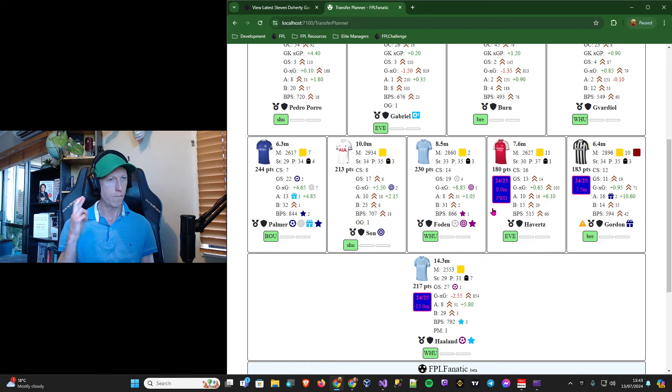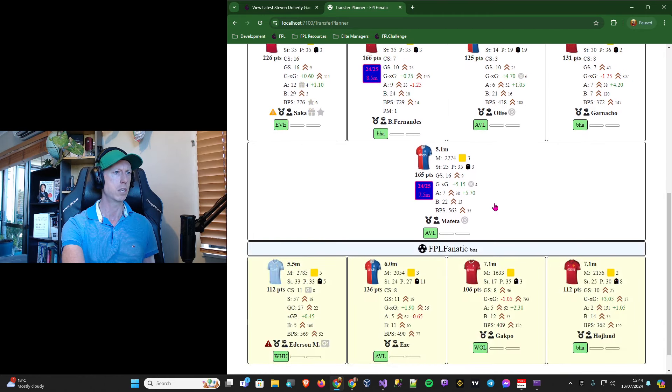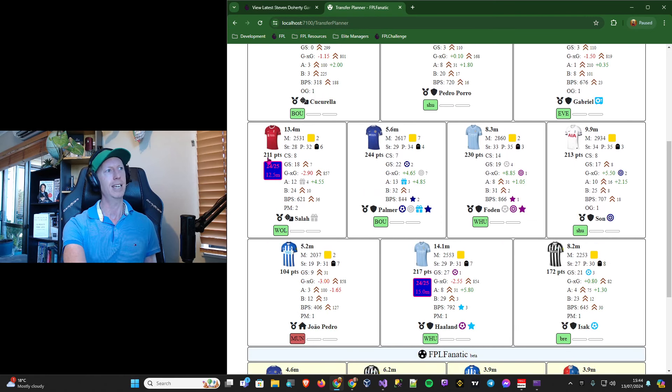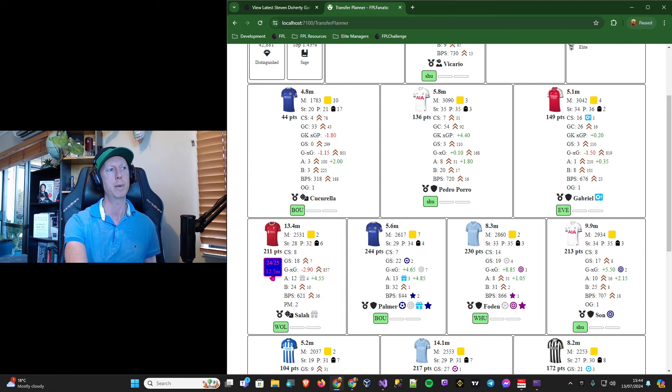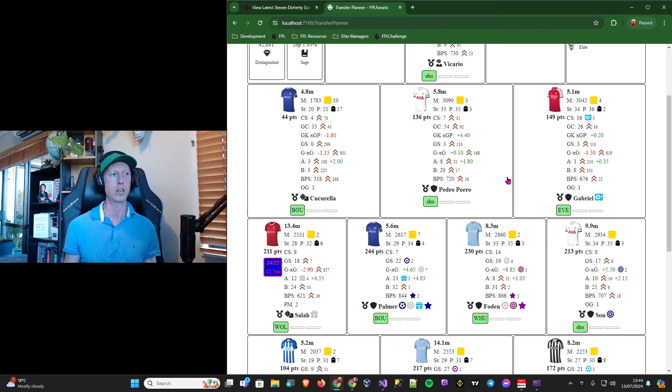What I would like to see for some other prices is someone like Cole Palmer come in at around 11 million, maybe even 11.5 million. Salah came in at 12.5 million this season — I had him in my team last season and he came away with 211 points, which is 30 points shy of Cole Palmer, and has been priced at 12.5 million. Salah had a relatively quiet season but still hit 200 points, so 12.5 is a good price as he could come away with 230-240 points this year depending on what happens with Arne Slot and the changes at Liverpool.